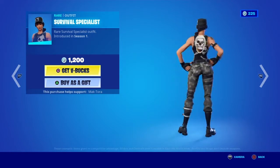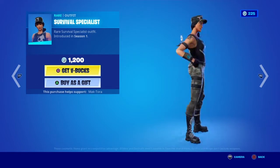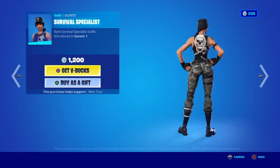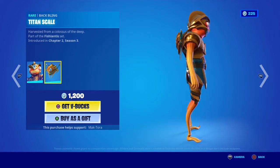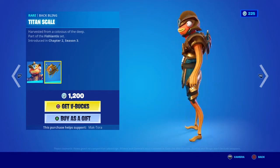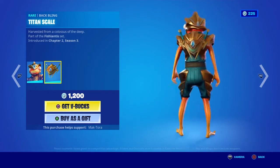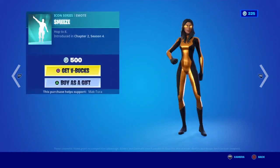So this is the Survival Specialist skin. Then we got the Atlantean Fishnick skin with the Titan Scale back bling. This is probably going to be one of my shortest item shop reviews because this item shop is very weird.